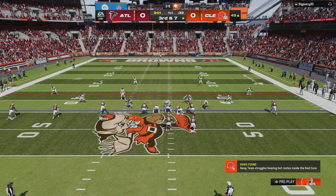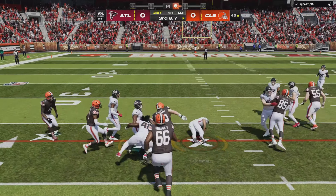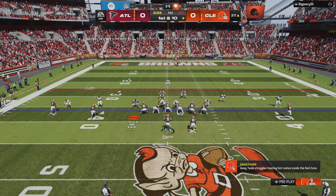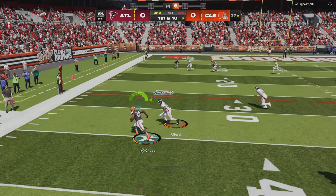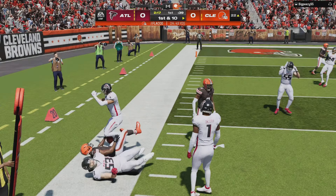Third and seven but he's got a very light box, I should be able to run this up the middle. We got good blocks and Nick Chubb is gonna be pushed forward for the first down. I'm gonna put Nick Chubb underneath, just want to give Joe Flacco an easy target. First and 10, he's wide open. Good throw from Flacco, Nick Chubb has the edge, turns up the sideline and he's gonna be down to the 22.